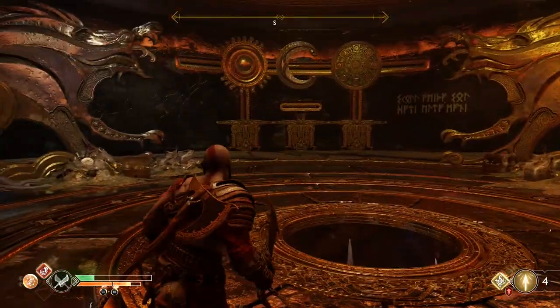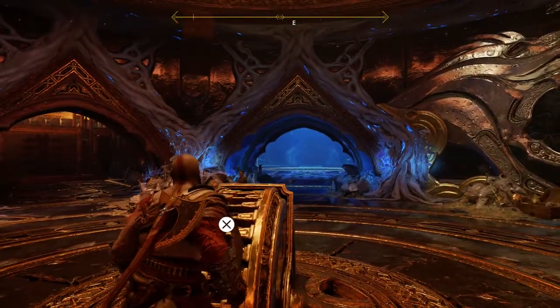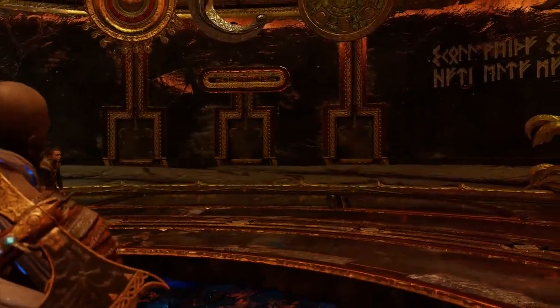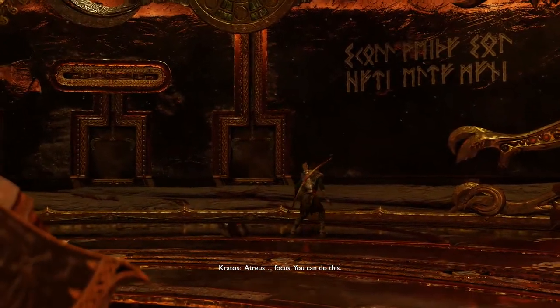But before you lay hands on the wheel, let me tell you this is a trap so be prepared to be stressed a little bit, but I'll guide you through this. You will need to order the symbols on the wall so they are correctly aligned as follows: Moon, Midgar, and Sun.